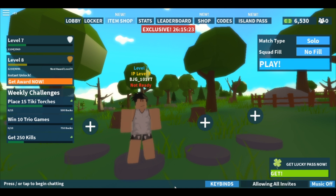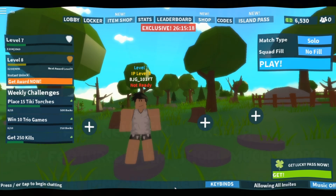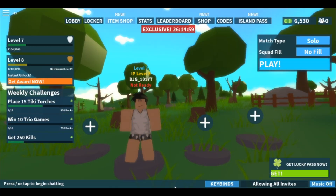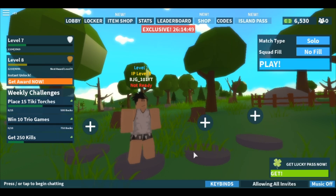I know it's been a long time since I've recorded, but here are the other updates: all-new tiki torches, which are just like cozy campfires but give you shield instead of HP — same amount. There's also an all-new featured item shop and much more. A huge map update is coming next week — I cannot wait. I bet it's going to be Hawaiian-style stuff since it's approaching summer.